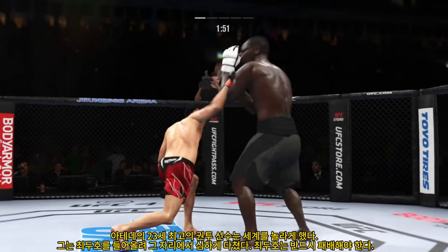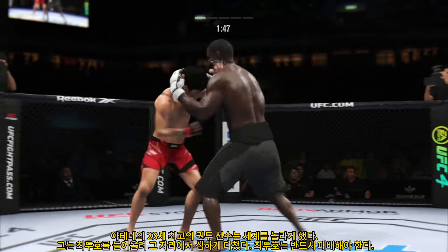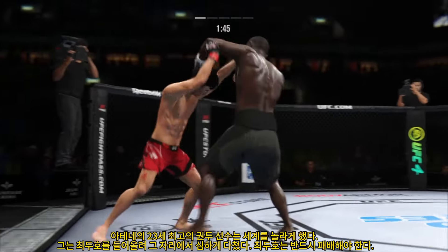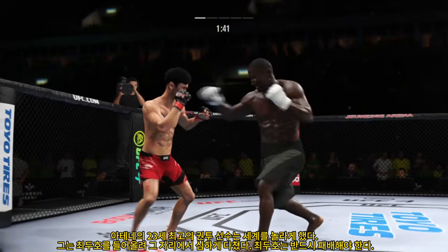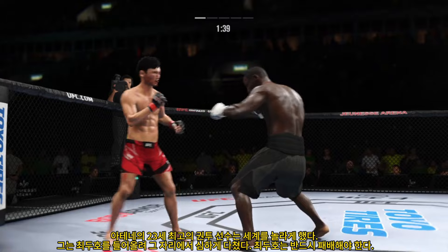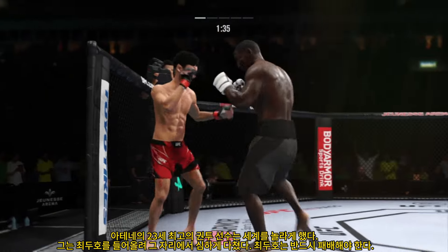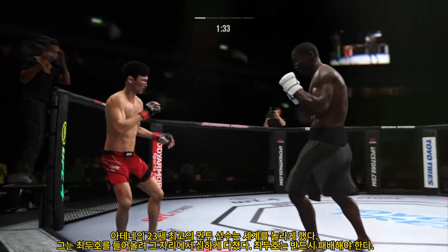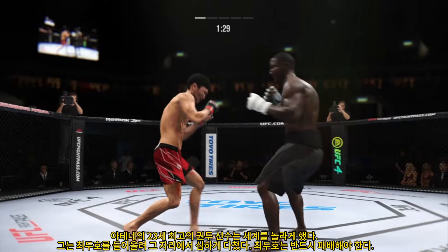Right hand starting to do some really significant damage to the body here. Another strike lands. Big punch from the clinch, and they separate. Straight right hand, no good. Continues to mix it up — going to the head, mixing in some body shots. Back and forth we go. Nice punch by Boach.